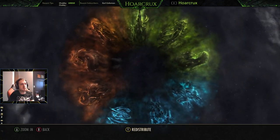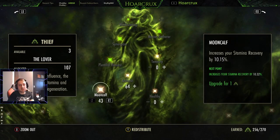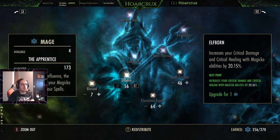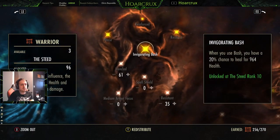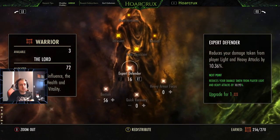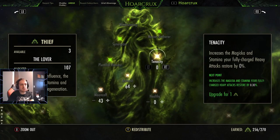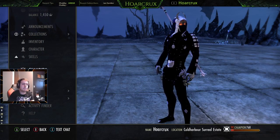Now hopping into champion points — I'll let you guys sift through this yourselves, pause it if you need to. Mooncalf points could be allocated elsewhere. Tumbling, Shadow Ward, Blessed, Elfborn are all here. You'll have 14 extra points beyond what I have, so just allocate those elsewhere — it's not going to make or break your build by any means.